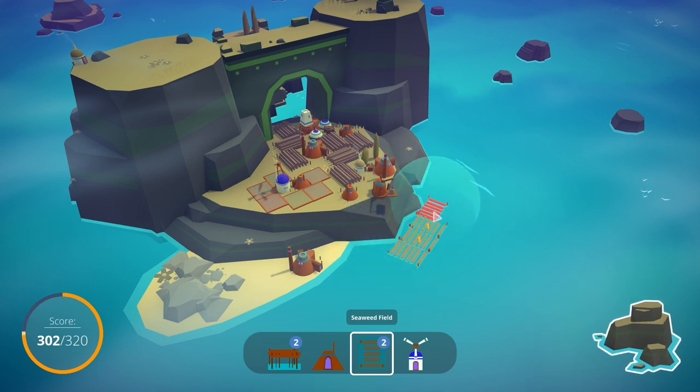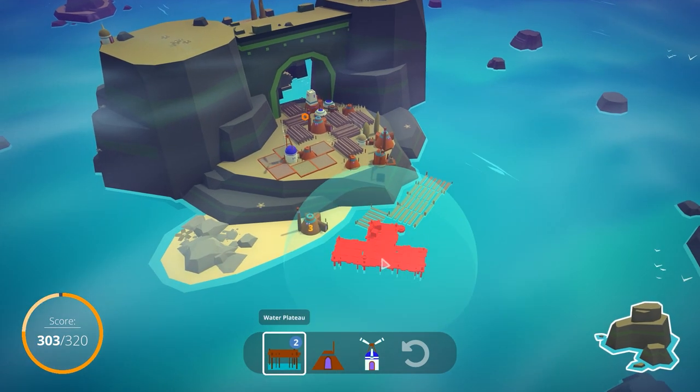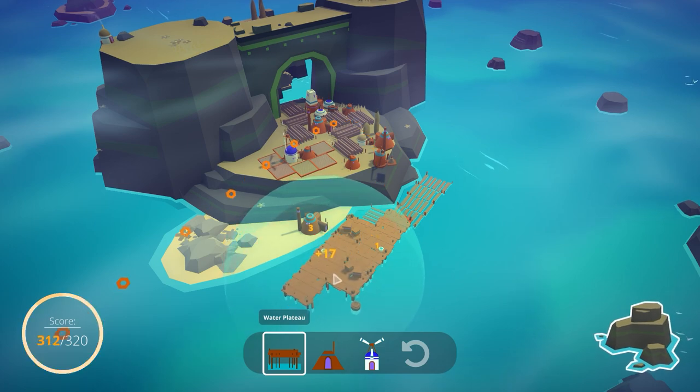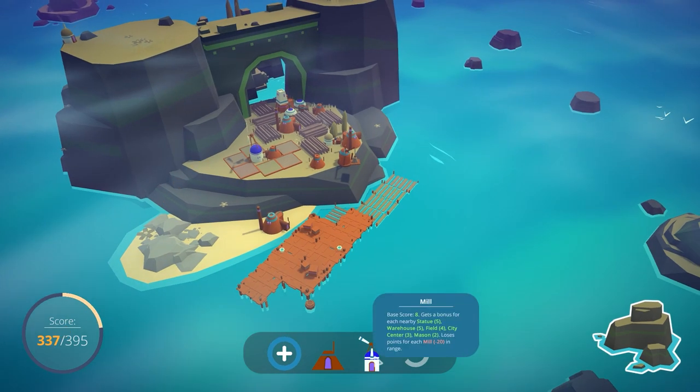Actually, let's first place down the rest of the seaweed fields to make sure I'm not messing this up. I actually can't get in range of this — ah, darn. So we're not going to get a very good score out of these. We call that unfortunate — I messed this up a little bit, but that's alright. We'll go ahead and place that there, and then place it like so. Maybe fit it right in here like a Tetris piece. And look at that — we now have some more buildable space. That's pretty useful.